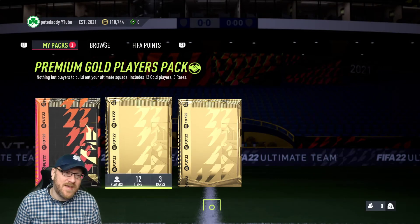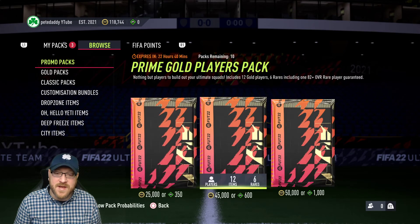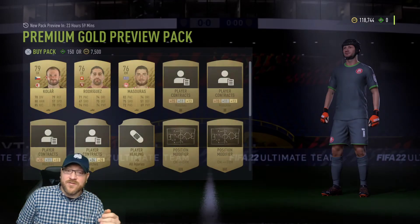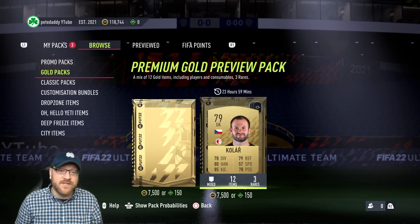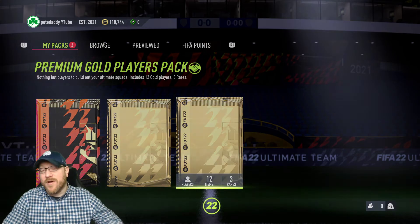Three 25k packs — do we have a preview pack? Let's do our 7.5k preview. Let's trick EA to give us something good. It looks like nothing outstanding from there unless we have a good consumable. CM to CAM and CM to CDM — these two could make it worthwhile buying. I can't compare prices from here, but I'll check on those at some point.